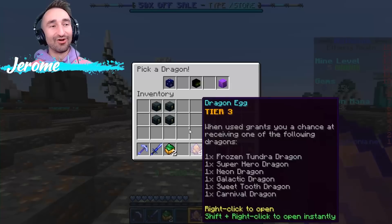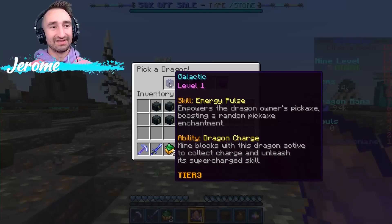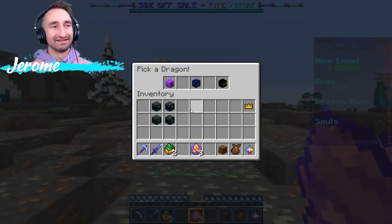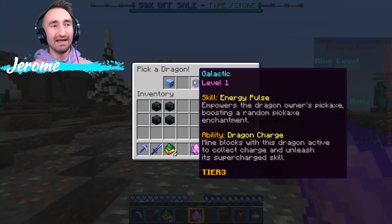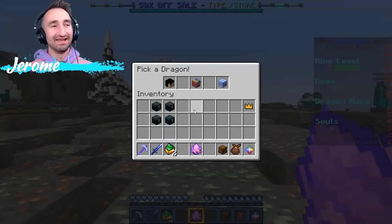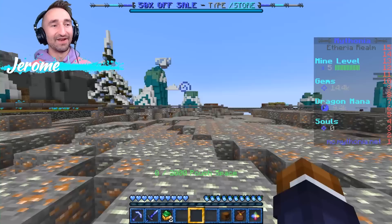I got a level four Egyptian, and now I'm rolling my tier three dragons. Galactic is super good, Neon's super cool, and Sweet Tooth too. I'll probably do Neon for the legendary. I got Neon, Galactic, Sweet Tooth — I'll get Neon again. Keep pouring Neon in here, I'd love to keep leveling that up. There's also Frozen Tundra, Galactic, or Carnal — let's do Galactic. Another level for the Neon, and we can end it off with another Galactic.